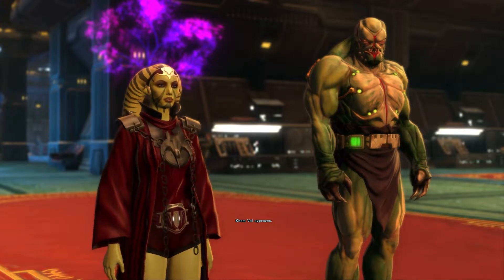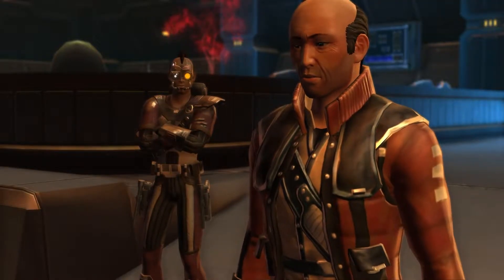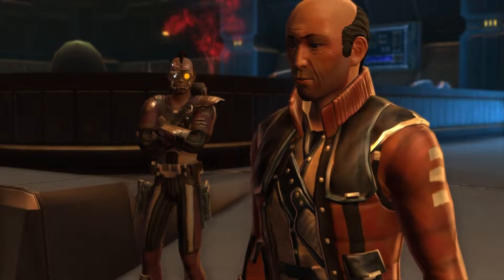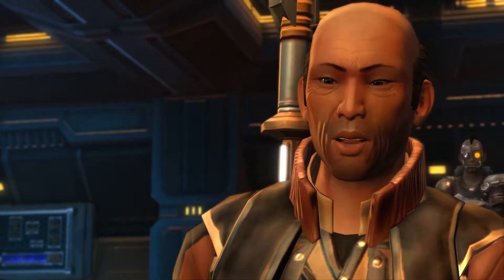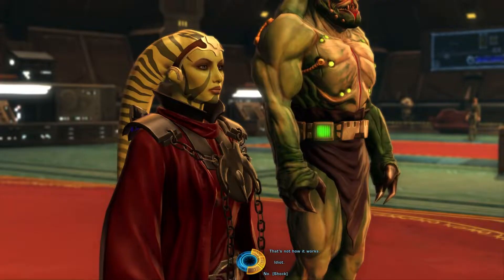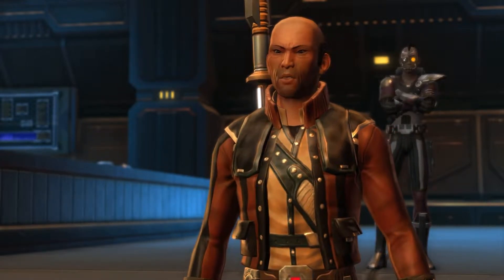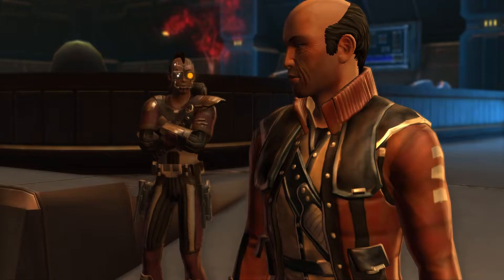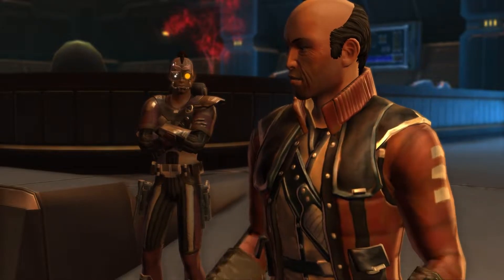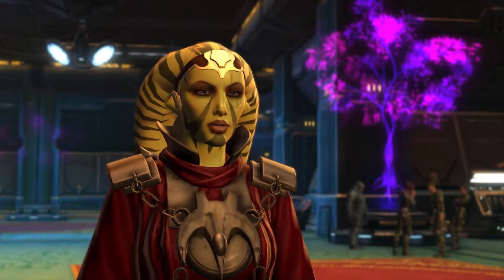Rosen: 'I'm standing here with Nar Shaddaa's toughest mercenaries — guys that make the Sith look like school teachers. Here's what I propose: I give you the lightsaber and you come work for me as my personal Sith, or you pay me three million credits.' Player: 'You're actually dumber than you look.' Rosen: 'Kill the Sith!' Mercenary: 'Sir, you can't pay me enough to fight a Sith.' Player: 'I'll make it quick, I promise.'